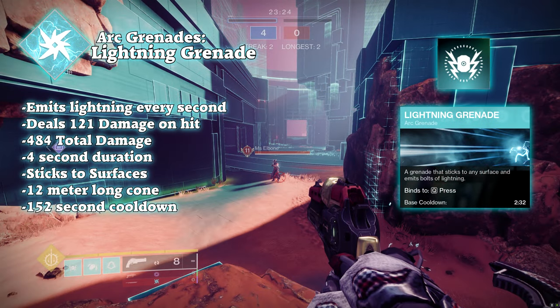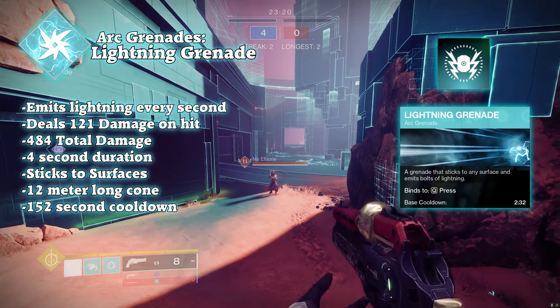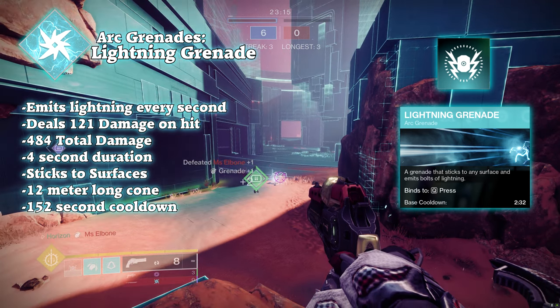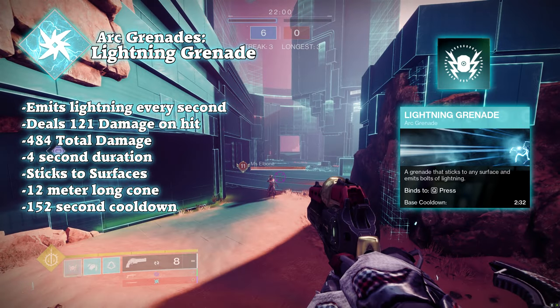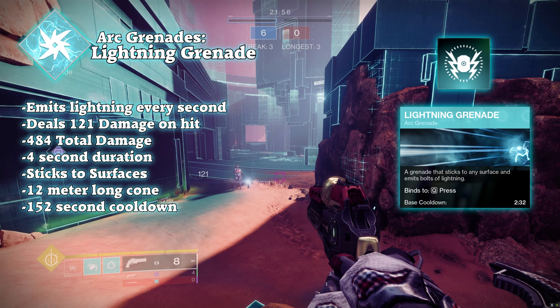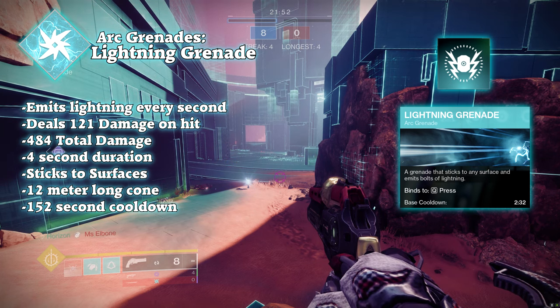Starting with Arc, we have the Lightning Grenade. The lightning grenade is a spike you throw that can stick to any surface, but not enemies. It will shoot 4 bursts of lightning bolts in a cone from the end not sticking to the surface. This cone grows wider as it goes further away, going 12 meters long and 10 meters wide, with initial damage of 120 and ramping up to 480 over the 6-second duration.